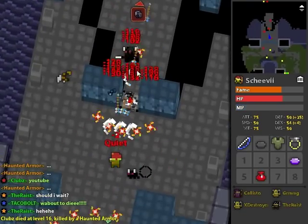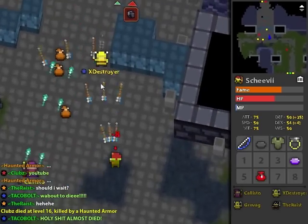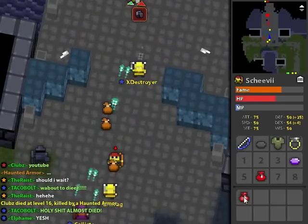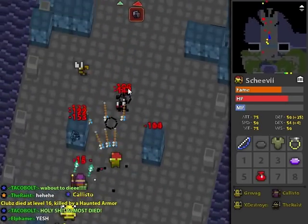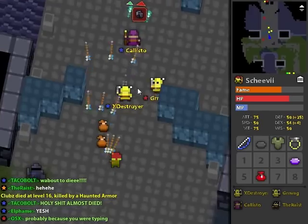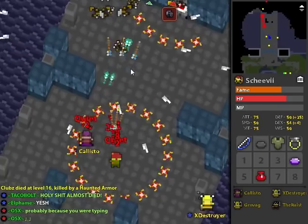Huntress is also very good for taking out these eyeballs over here. Because even if it is helpful at the bug people, it still isn't that useful. So you can sacrifice your ability to help others such as healers and other helpful things.